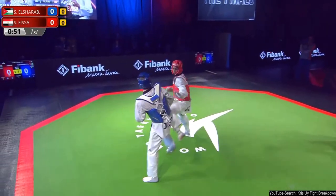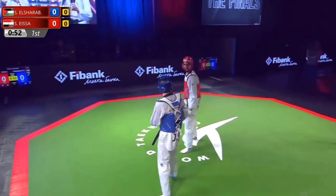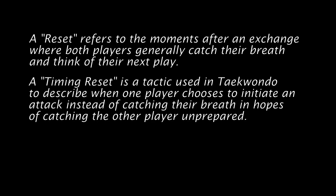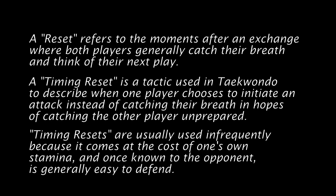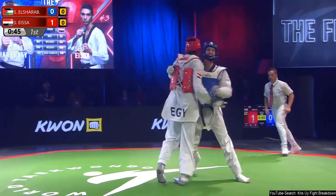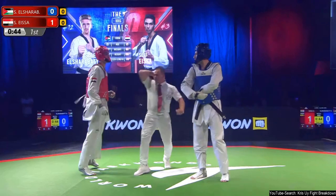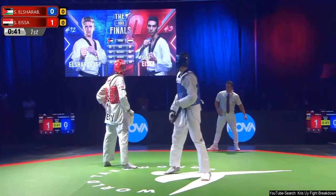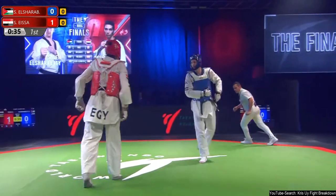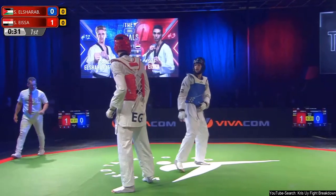Now this here is a good punch by Egypt coming in to take advantage of the timing reset. Watch blue — he's going to motion and try and get red to use that main weapon. The reason he's doing that is he wants to gauge the distance and timing that red can use that weapon at.